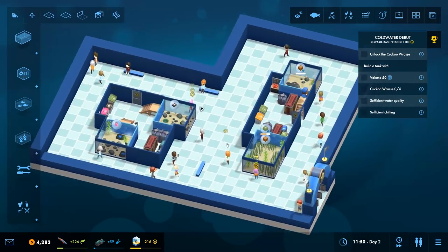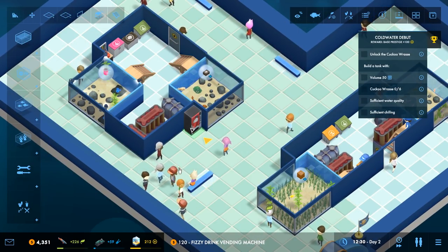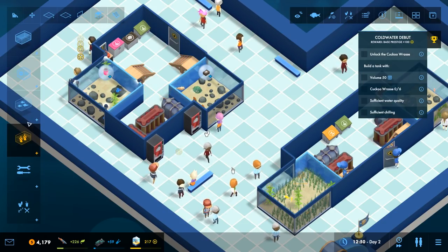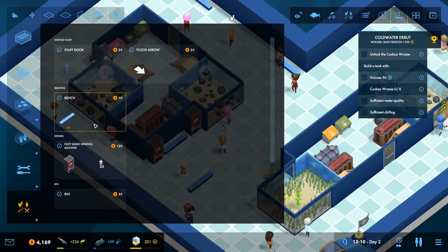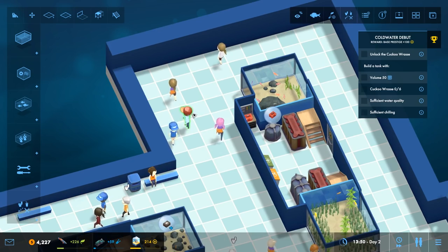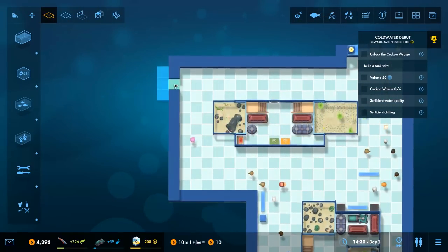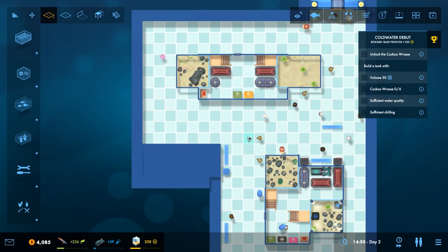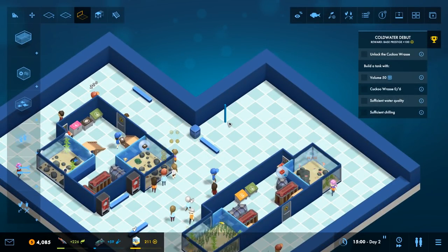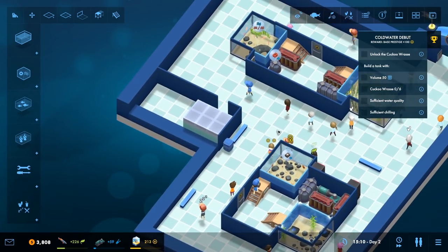We have no toilets so we'll need to sort that out, and we also have no vending machines. Let's resolve that - we'll go for a fizzy drinks vending machine, place it in this area, and put a bench in between. We'll also start placing some bins around the place. People are actually wanting to go to the toilet, so we need to build one. We'll expand the space a bit and place a basic toilet - it's a bit cramped but we'll place three and be mindful of the money we need.